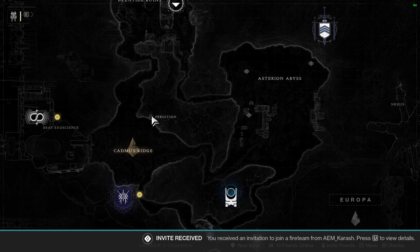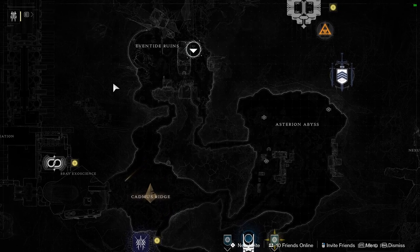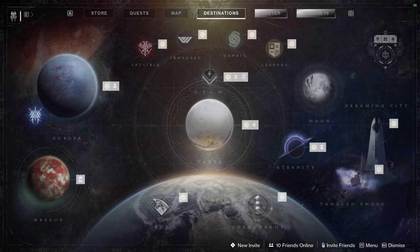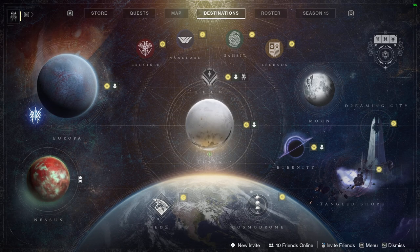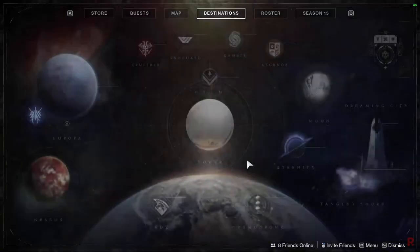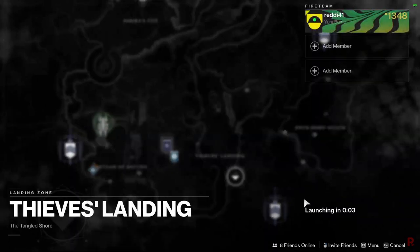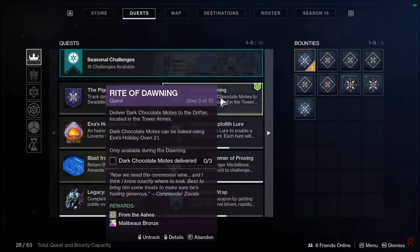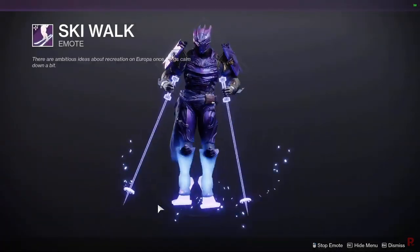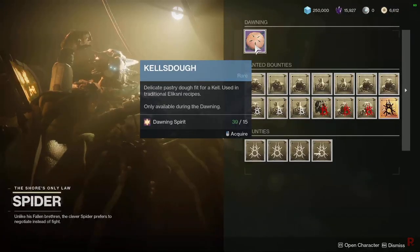The best Lost Sector for this step is the Petition Lost Sector in Cadmus Ridge on Europa, because it has Harpies inside. While you're in there, kill enemies with snowballs to complete your weekly bounty — there are about 55 enemies in the sector, enough to knock out all 50 snowball kills. After finishing that step, you need five Ethereal Sparrows — the orange currency in the area — and you need to buy Kel's Dough from Spider for 15 Dawning Spirit. Find Ethereal Sparrows in chests and on the ground around the area.